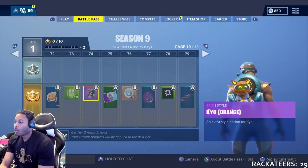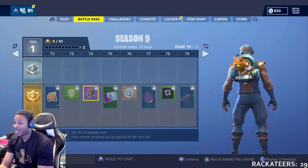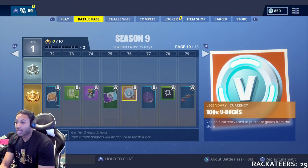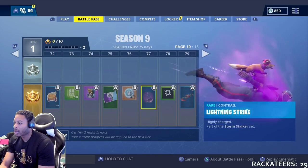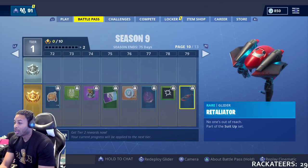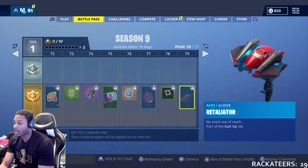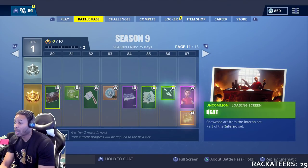Just more XP. We get another version of Kayo — Kayo in orange at 75. That's actually kind of dope. We get Stratus again at 76. More V-Bucks. At 77, we're gonna get a lightning strike trail. At 79, that's a heck of a glider — the Retaliator, part of the Suit-Up set. That's actually kind of dope.